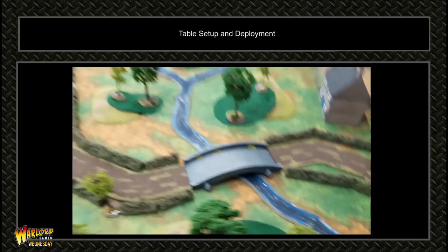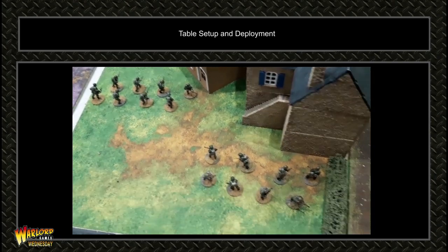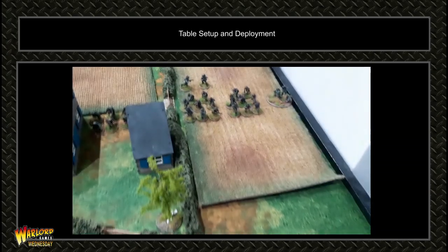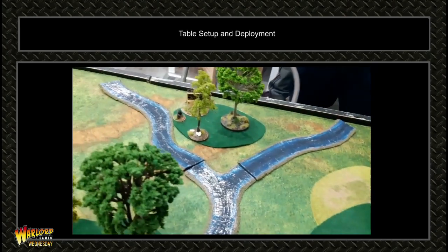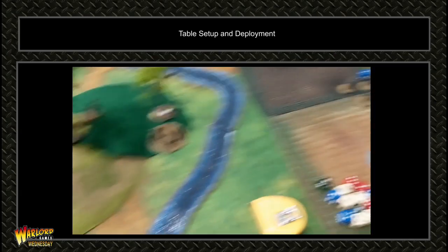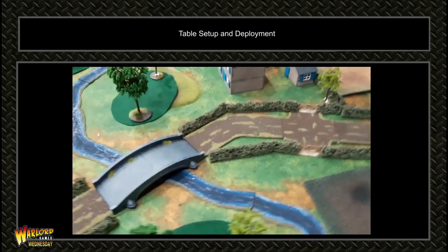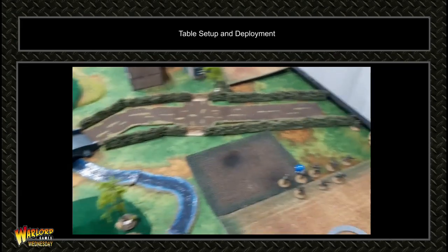Table setup and units are deployed. I've got six units on the table: two squads there, the howitzer there, another squad, the mortar, and a fourth squad. The Germans are all bunched up nicely, but there's that Howling Cow over there — that's why my units are spread out so much. These are in reserve, and Dan's got six units in reserve as well. We're about to start the first turn.